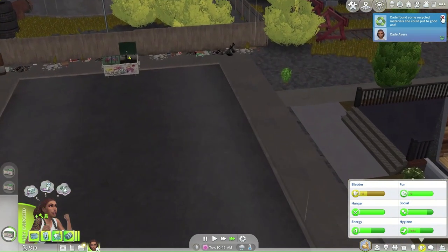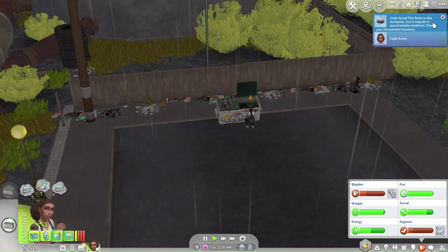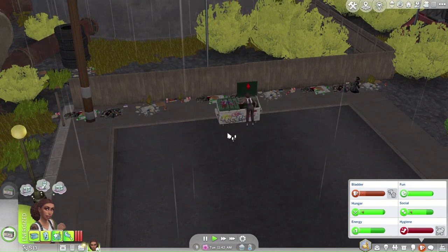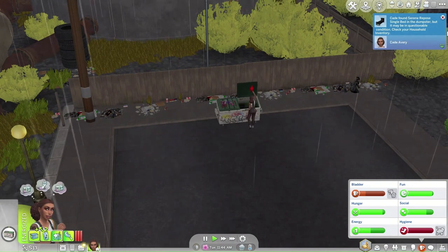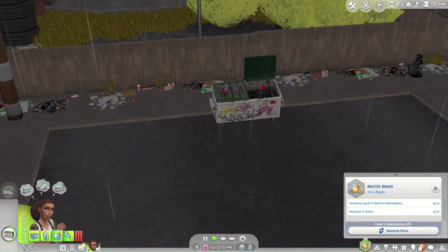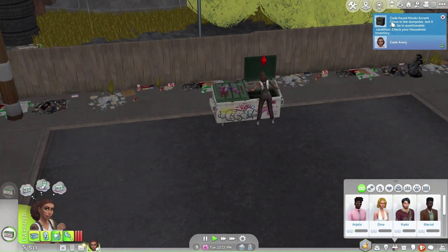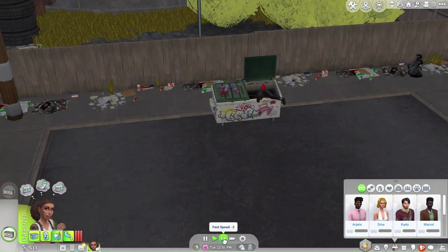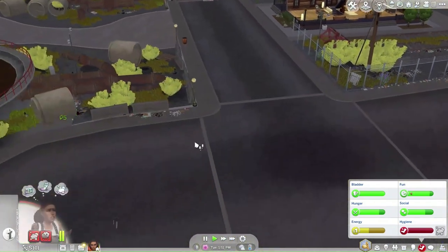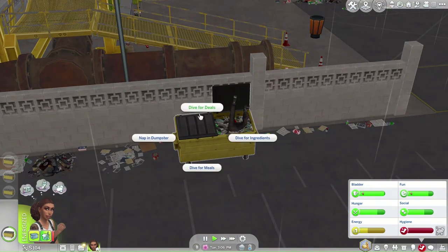Let's dive for some deals! We found an electronic part, recycling, a kitchen upgrade, and a tub — but it looks burnt, damn it. What's with all the rain? It's just constantly raining. Oh, we found a stove — it doesn't look bad, hopefully it's in good condition. Her energy is so low, but it'll never improve until we get a bed. We need a roof over our heads before we can sell those stereos.